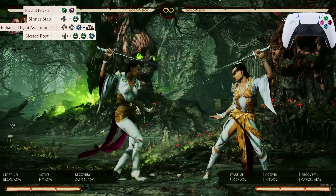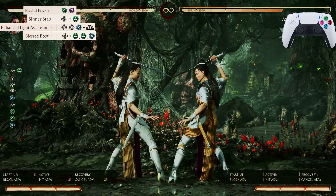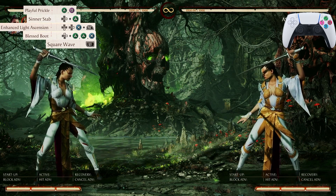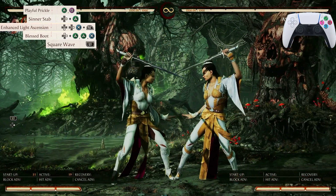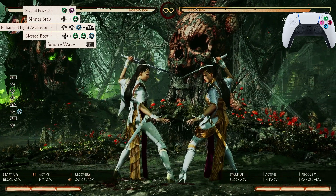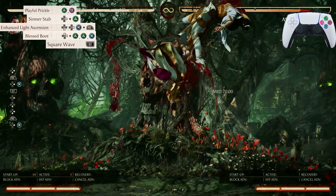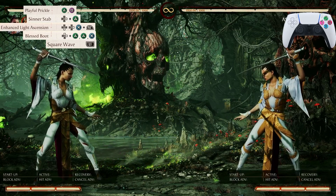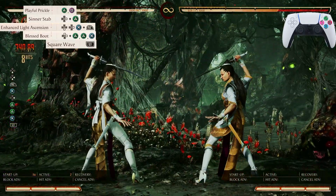The next input in the combo is going to be L1, or LT if you're on Xbox — it's just going to be your cameo call-in. You're going to call in Sonya, and while airborne it's going to look like that. Whenever you're in the air, immediately press L1 after pressing 3 and Blessed Boot. Let's start from Playful Prickle and go all the way down to Square Wave.